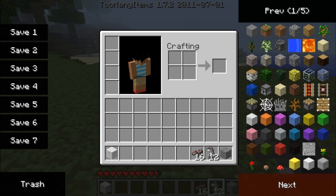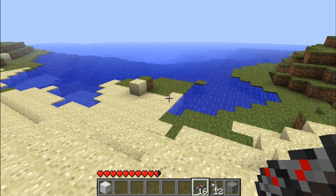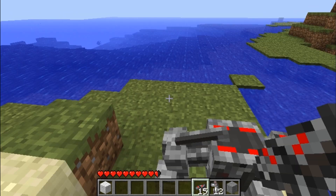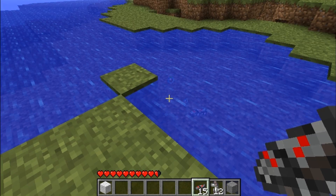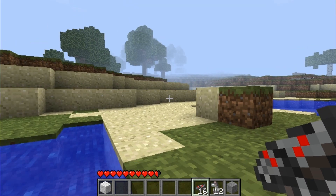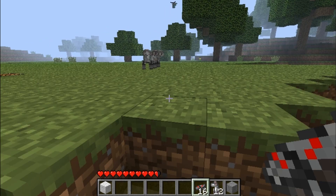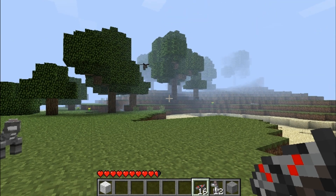These things die when they fall in water. I'm pretty sure all the robots this mod adds into the game, if they fall in water they disappear and die. But you can pick them back up again. This mod has a lot of different mobs — see, this thing is flying around.